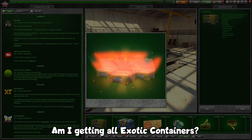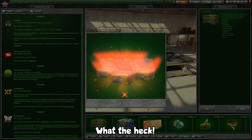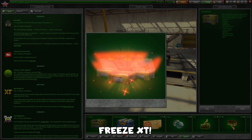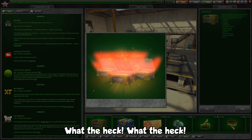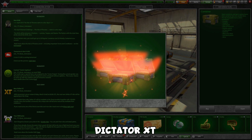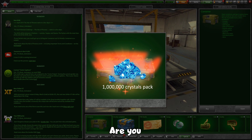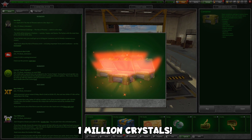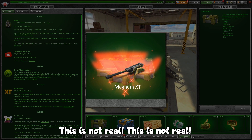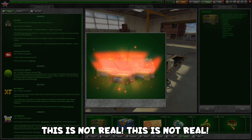Am I getting all exotic containers?! Hammer XD?! What the heck? What the heck — Freeze XD?! What the heck — Dictator XD?! Seriously, is this some kind of joke? Seriously, I'm at one million crystals! Oh no... oh no, this is not real. This is not a Magnum Taxi — this is not real!